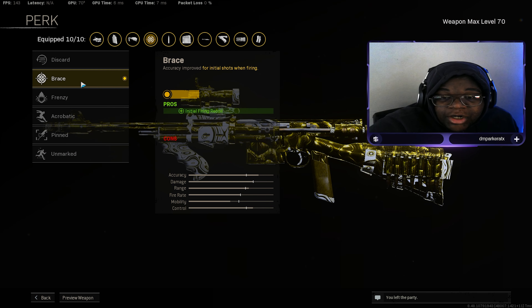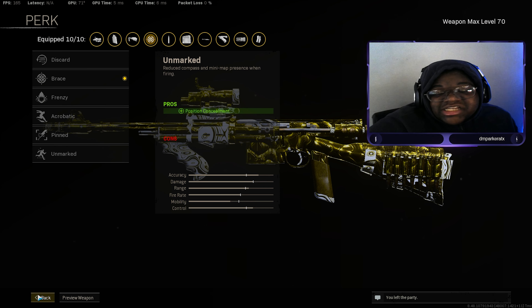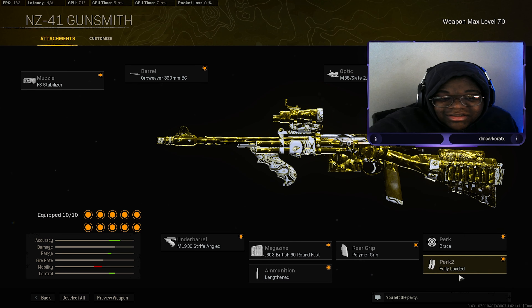Brace as our perk for initial firing recoil — those first five to seven bullets on this gun when you shoot have literally no recoil. It's only after that it kind of bobs and weaves a little bit. So we just got that on there, and then Fully Loaded as our perk for extended ammo.